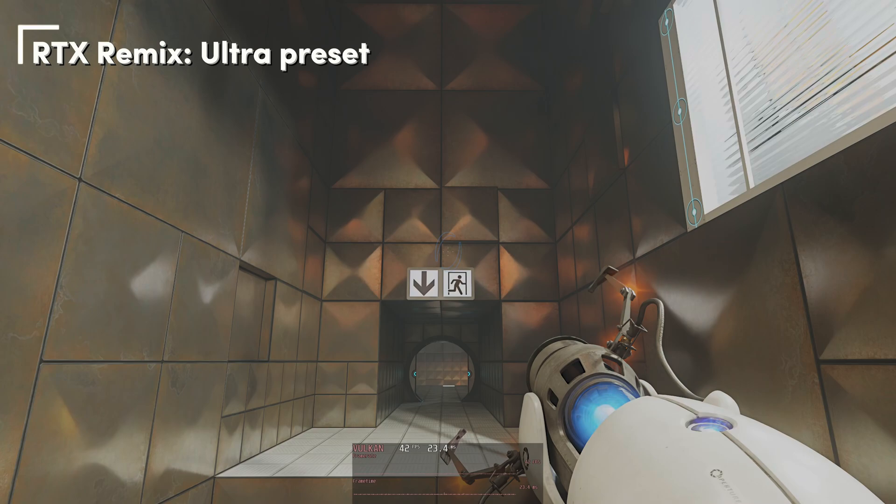Starting off with the Ultra preset. Running at about 42fps. We see the light changing on the wall in the back a little bit, but not something you would notice while running around in test chambers and when you have a companion cube at your side. You only have eyes for that cube anyway.